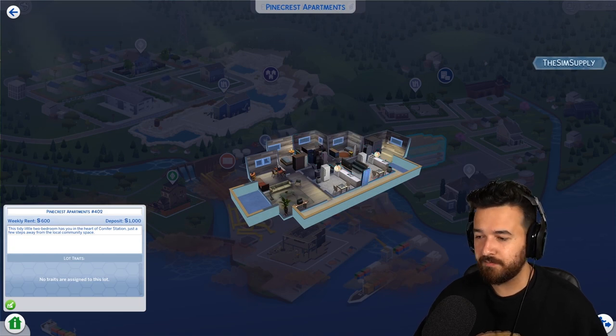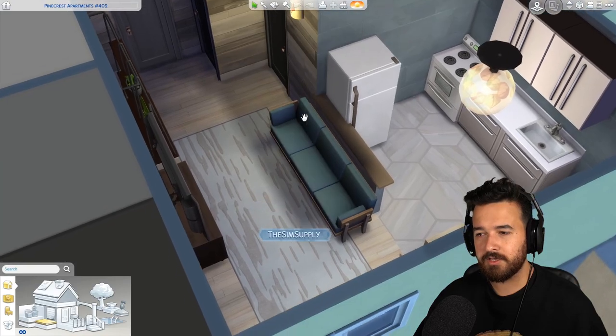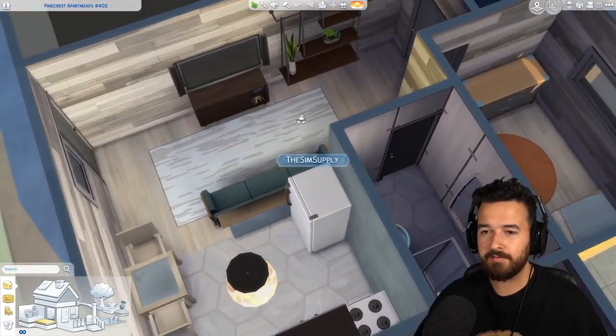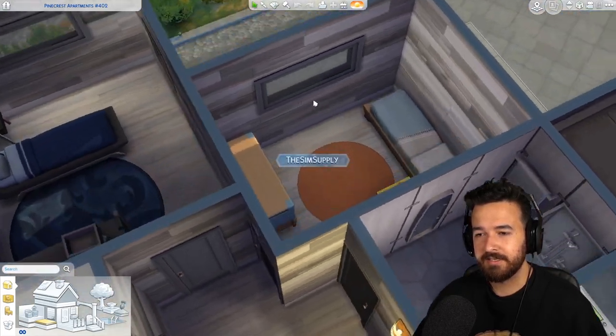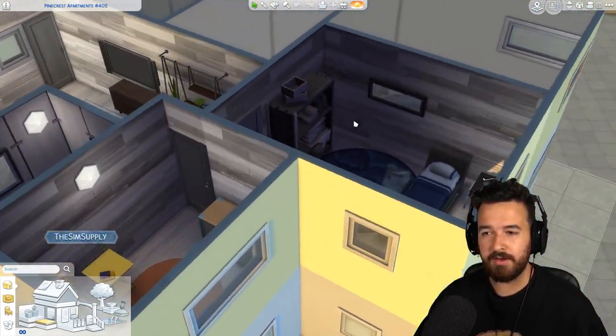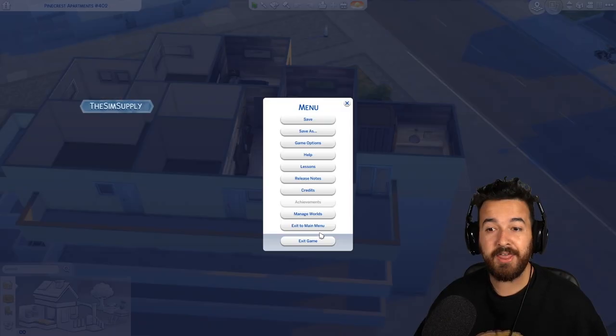So here is a little apartment — very gray again, it looks like one of my builds devoid of any color. You come up the elevator and then through the front doors on the balcony — it's a nice little setup. A little living space, balcony space, a little office with a computer, double bed, full bathroom. One benefit of apartments is they come with more furniture because they're cheaper — you don't have to pay for the whole lot, which is quite nice.